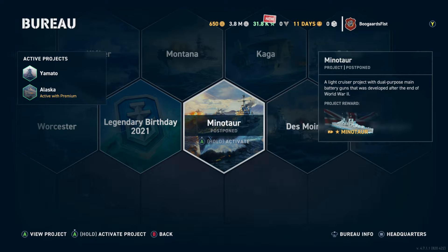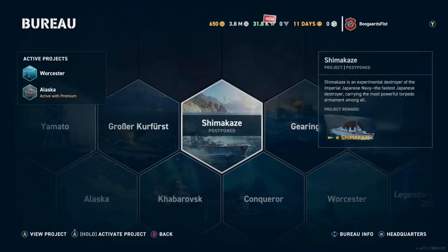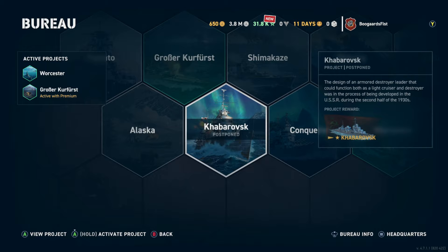Once in a while they'll take Bureau projects away and we don't want that to ever happen. I doubt they're going to take away the ship ones, but something like Legendary Birthday could very easily go away. You never know, so just don't take any chances — it takes two seconds to go through all of them and activate them.